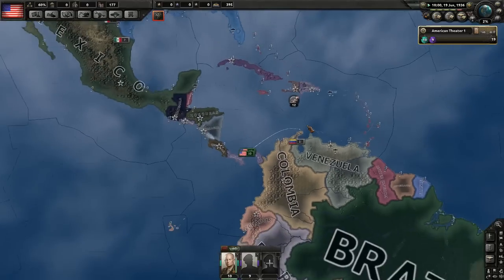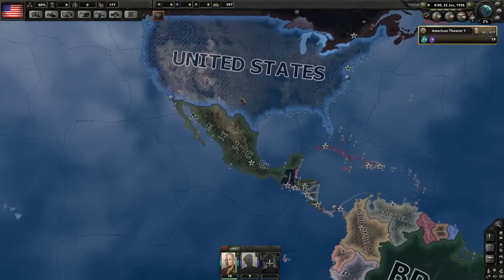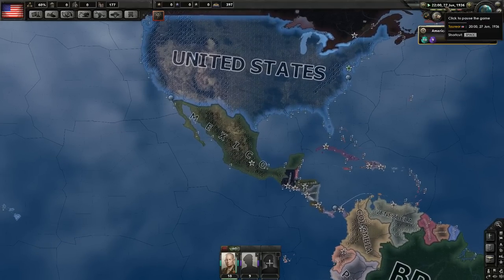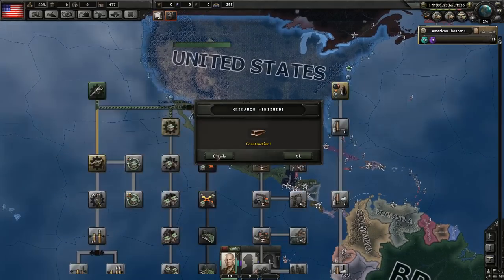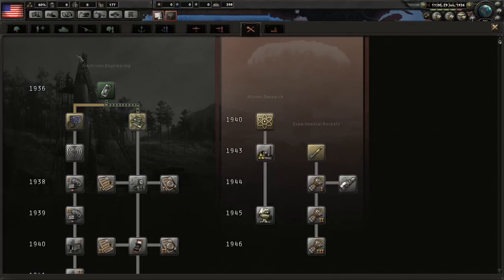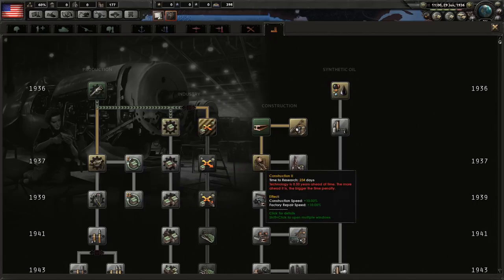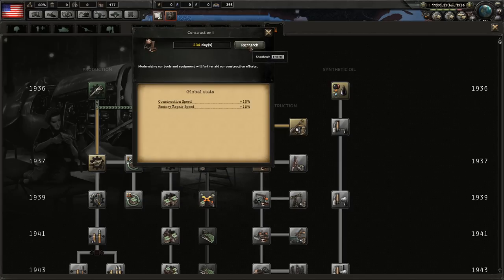World tension is slowly increasing. Playing the United States kind of requires patience, because you can only enter wars much later than other countries due to the negative modifiers you start with. I could do some of these research items although they're ahead of time — I suppose I'll do it anyway since they give nice modifiers.